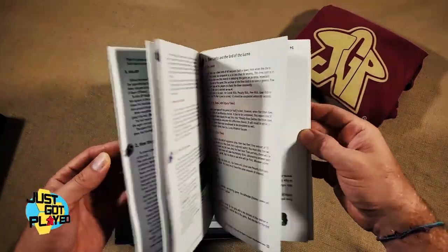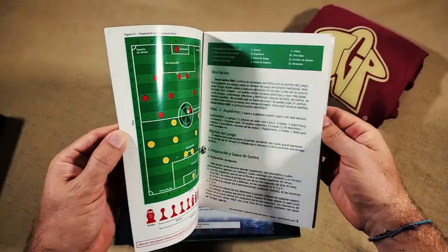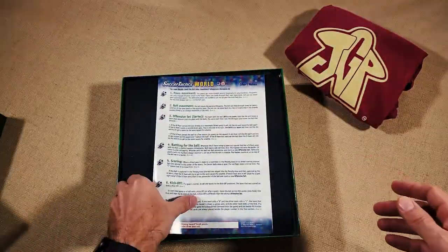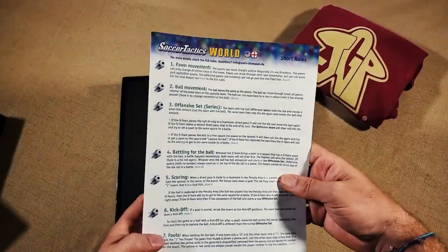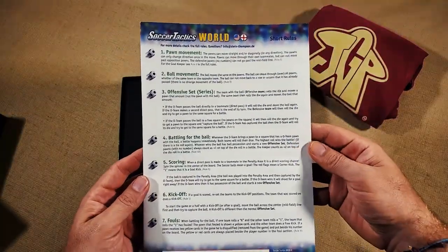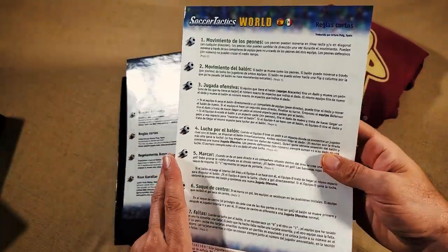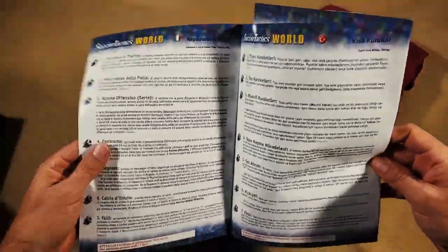All of that is in English, and then flip it over and there's all of that in Spanish as well. There's also a short quick-reference rule card with a description of how to play the game, which comes in English, Spanish, Italian, and Turkish.